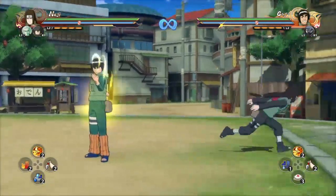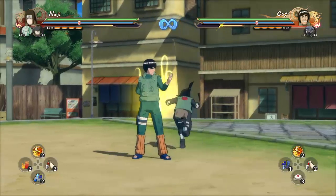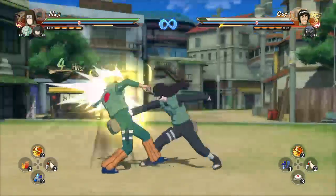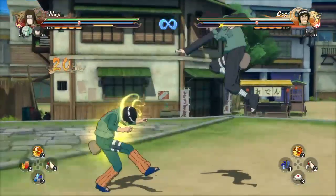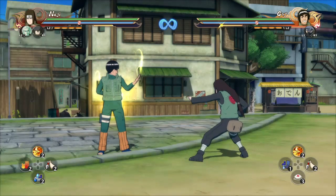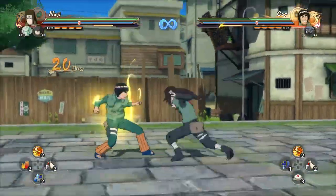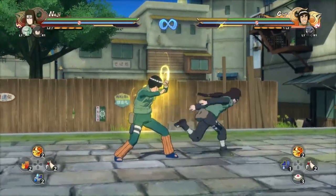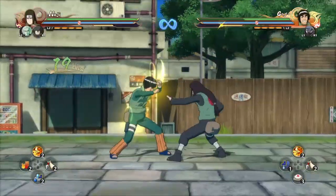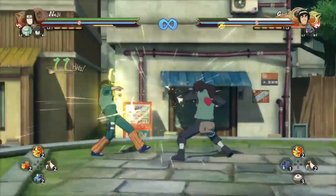There's one more type of infinite I want to show you. With Neji's infinite, out of everybody, he's the only one that works like this. It's going to be the down combo, doing one air palm once, and then you just keep doing it. Because of his hand motions and the way his combo works, the small space he's given after he does his air palm is close enough for him to hit as soon as he hits the ground. The gap is so small that even though there's a small gap, his arm length puts him right in your face, so he can just keep doing it.